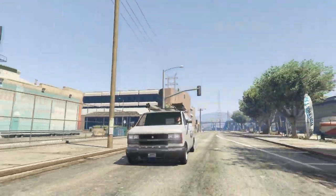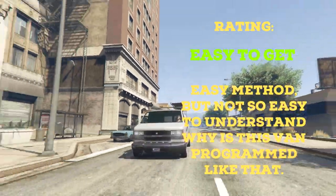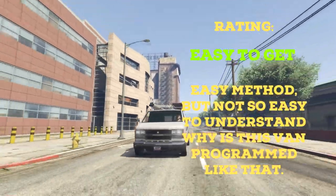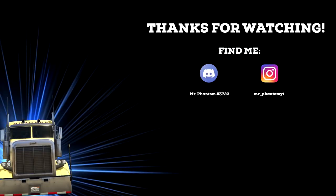For the end of this video, I would rate this vehicle as easy to get. Although the mystery behind the coding of colors exists, it does not make the already easy method to get this van any more difficult. Thank you all for watching. If you liked this video, please consider subscribing, hitting the like button, and clicking the notification bell to hear about everything related to GTA 5's special vehicles.